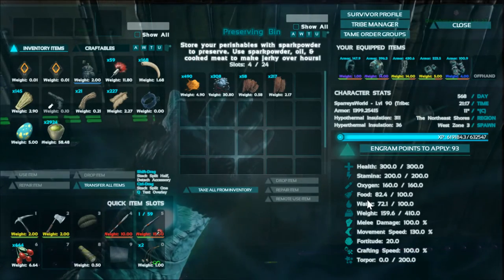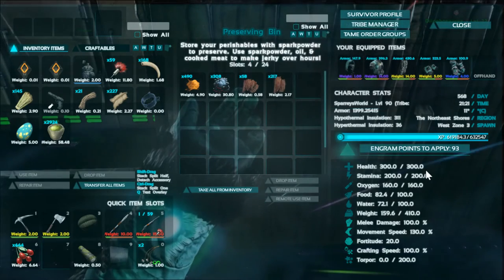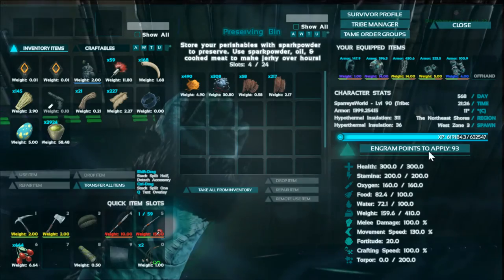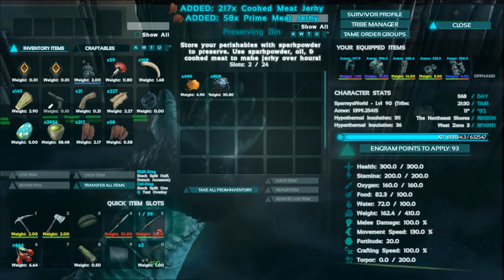Here we are then guys. This has been running for quite a long time now and we've got our prime meat jerky and our cooked meat jerky. That is another vital ingredient for when we want to get to making some kibble. We're going to put these in our fridge and keep them safe for later.